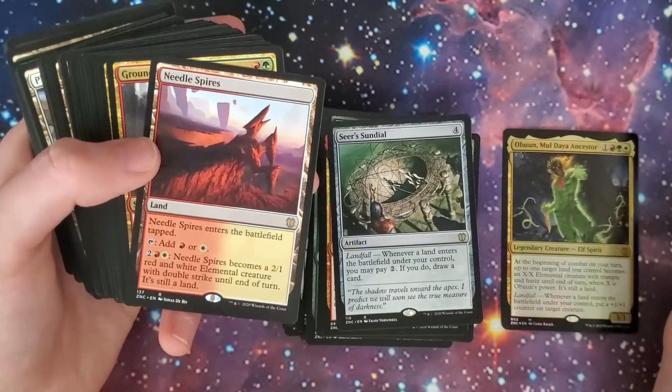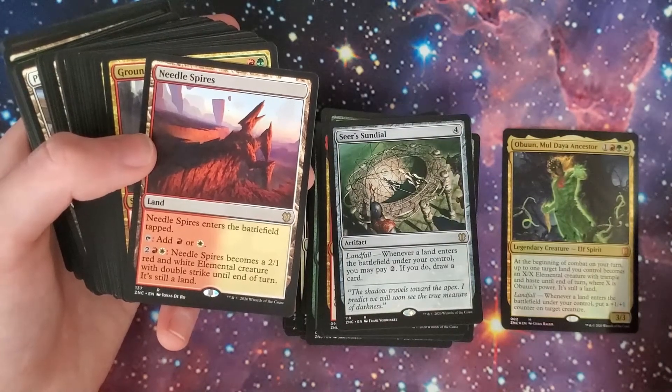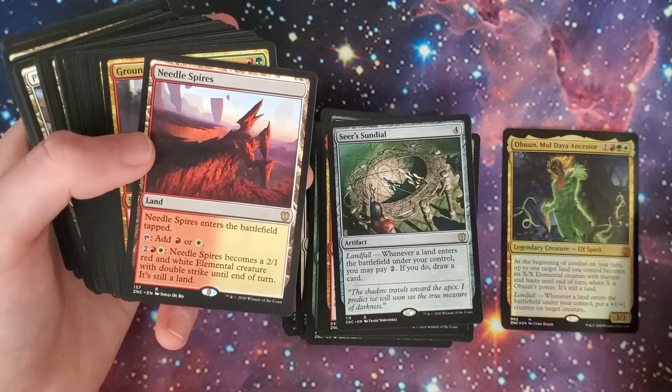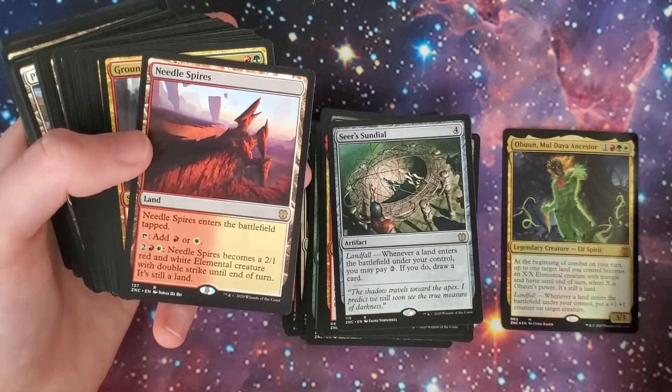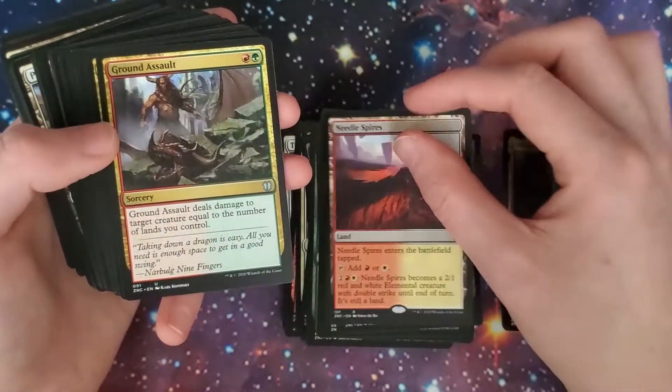Looks like we're getting to the lands here. We got the Needle Spires — enters the battlefield tapped, taps for a red or white. You can pay two-red and a white: it becomes a 2/1 red and white elemental creature with double strike until end of turn; it's still a land.